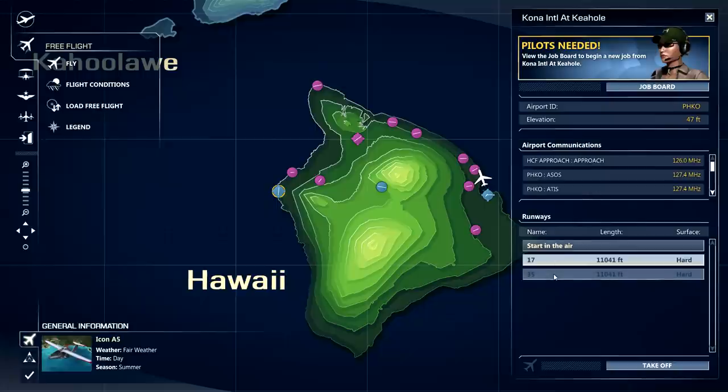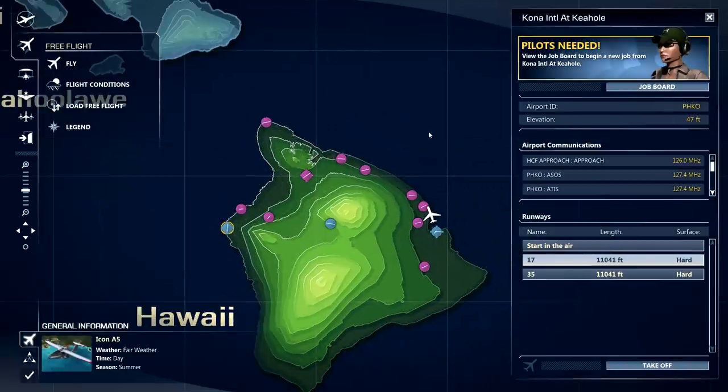There's no ATC window like in FSX where you can request takeoff clearance. It does show you the length and surface of the runways, and you can start in the air or start on the runway. There is no start-at-gate option any longer. If you want to taxi out to the runway, you'd have to taxi back from the runway, shut down, and restart — again, this reflects Microsoft's more casual approach to this title. I hope eventually we'll be able to start at gates.